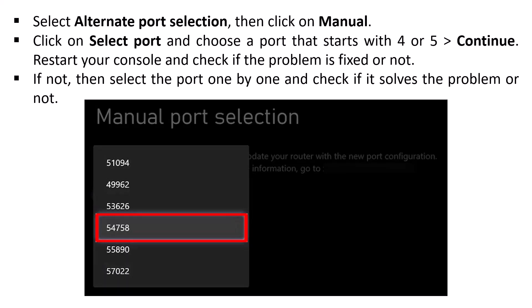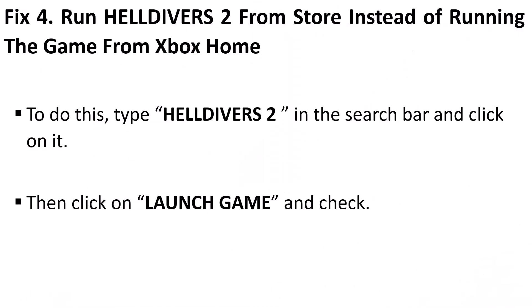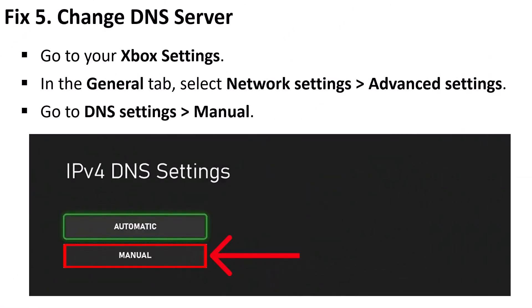Restart your console and check if the problem is fixed. If not, select ports one by one, launch the game, and check if this fixes your issue. The next fix is to run Helldivers 2 from the Store instead of from the Xbox home screen. Type Helldivers 2 in the search bar, click on it, then click on Launch Game and check.